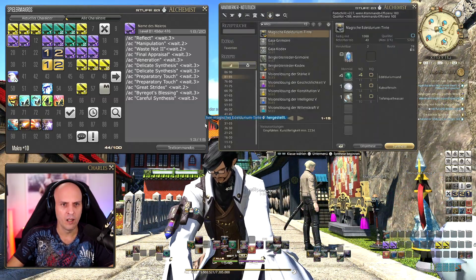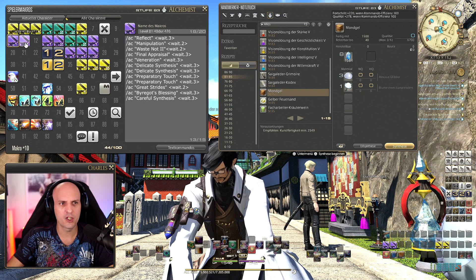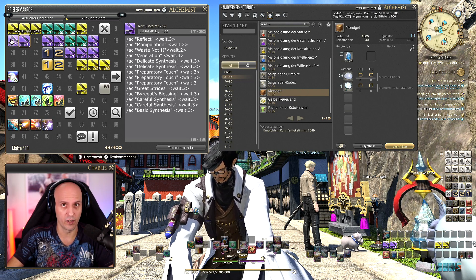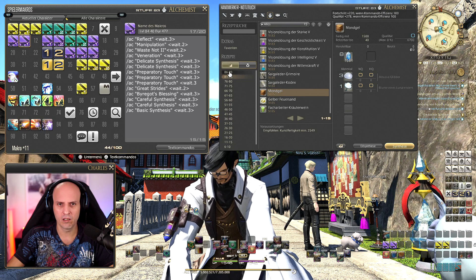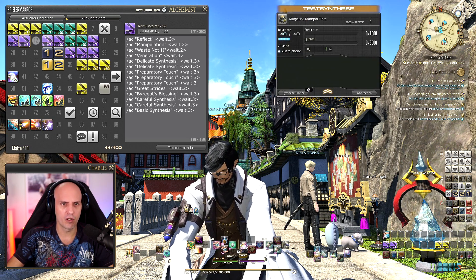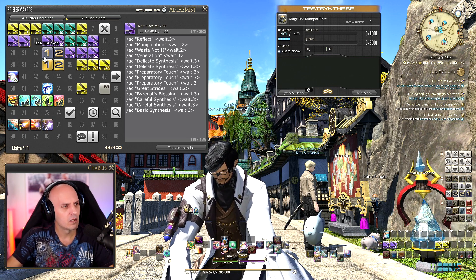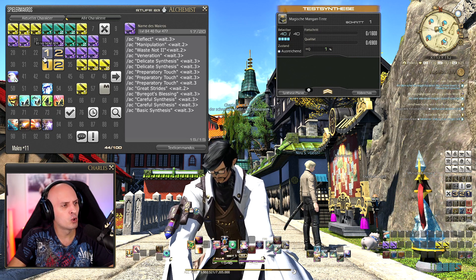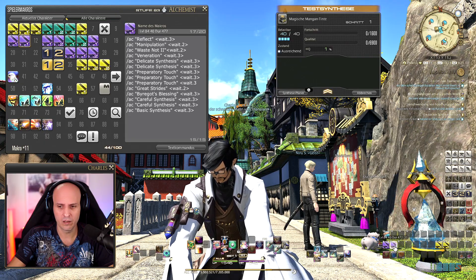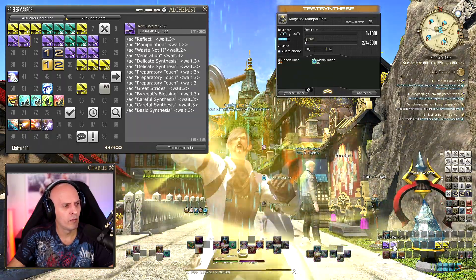That's the first macro. For the second one, when recipes are higher, we need more quality — that's why I changed it. It's not necessary for level 81 items, but for higher ones you use this second macro. For the 40-durability second macro, we need 472 CP. Let's start: Reflect, Manipulation, Waste Not 2, Veneration.